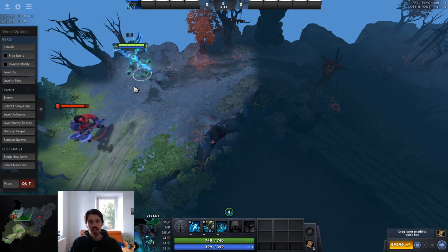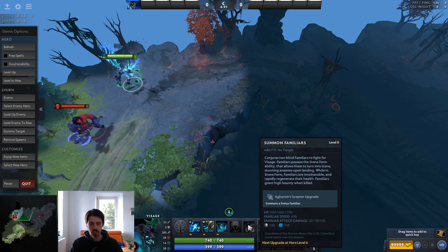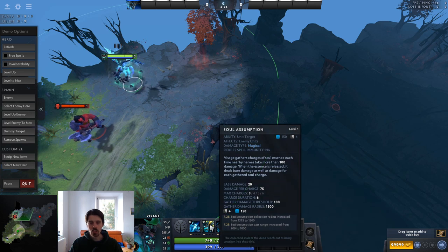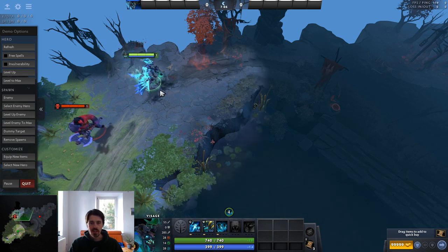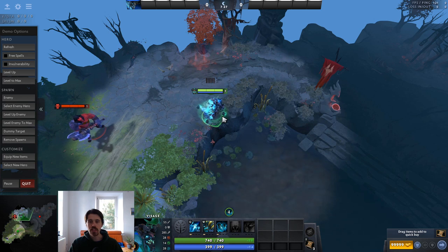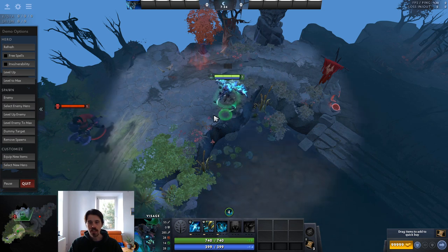So what is Visage's role in the game? He is a hybrid damage dealer who does physical damage with his familiars and then magical damage with Soul Assumption. His right click ability is not particularly impressive, so most of your damage comes from your abilities, which means that you're more level dependent than item dependent. The best way to get experience is in the mid lane, so Visage is a strong mid laner but you can also play him as a position 3 or 4.